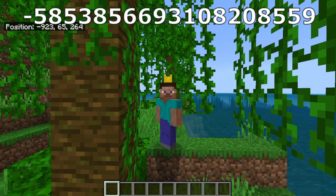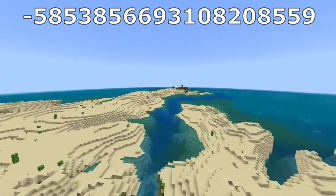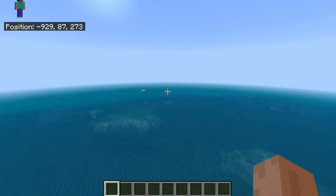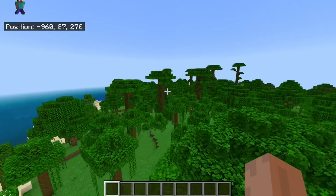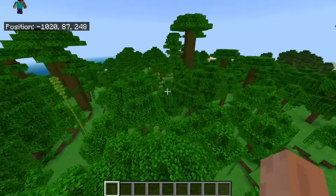This island seed is a stretch — and by stretch I literally mean a stretch — because this island goes on for such a long time that it's kind of hard to tell that this is an actual island seed. From spawn it just looks like you spawn right next to the ocean, but yet this is in fact a giant, really long island with quite a lot of jungles we can see around the place.